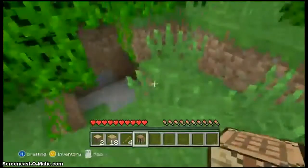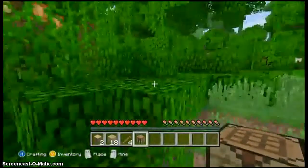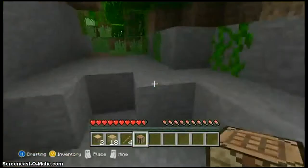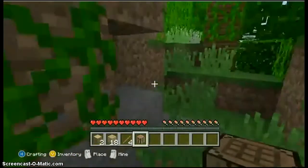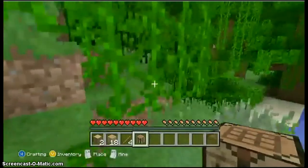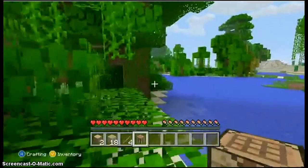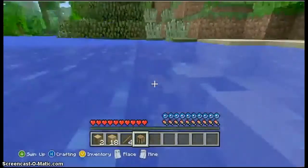So our challenges in this series are to build a castle and to get a crown, which is a golden helmet, and put it on our lovely head.